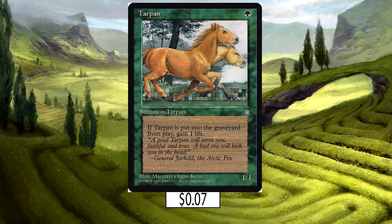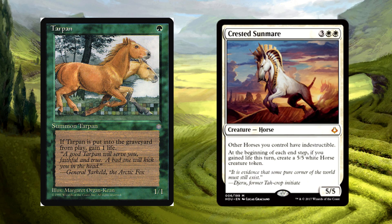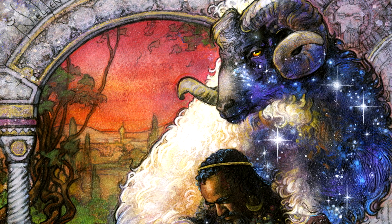We'll begin at the bottom of our horse curve with Tarpan — one green mana for a 1/1 horse. It was errated to be a horse. When it dies, you gain one life. The Sun Mare does grant indestructibility, but if you let Tarpan die in combat then play the Sun Mare second main phase, you're looking at a nice 5/5 replacement. Remember, the Sun Mare doesn't have to be on the battlefield when you gain life for it to matter. Tarpan is a great sacrificial mare to get your 5/5 army started.